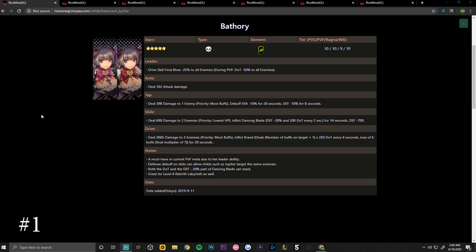Her auto deals 102 auto attack damage. Her tap skill deals 398 damage to one enemy with priority to most buffs, debuff evasion minus 10 for 20 seconds, and defense minus 10 for eight seconds. Her slide skill deals 690 damage to two enemies with priority to lowest HP, inflicting dancing blade — defense minus 20 and 200 damage over time every two seconds for 14 seconds — as well as defense minus 700.